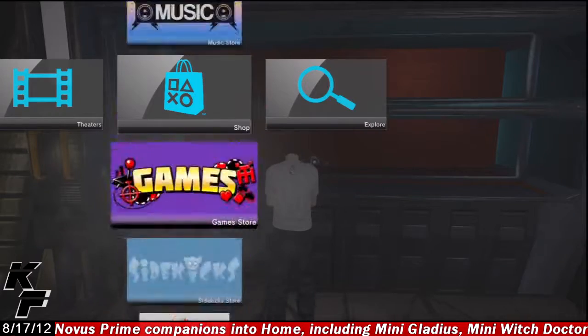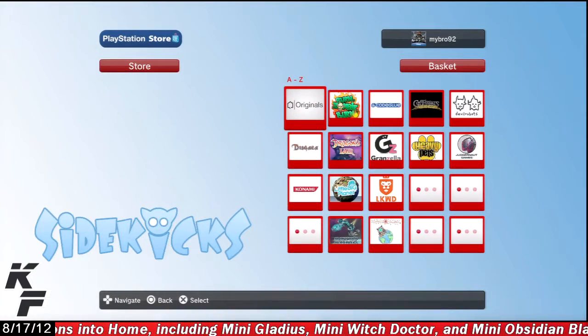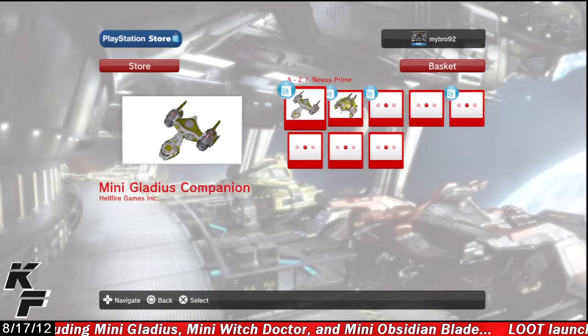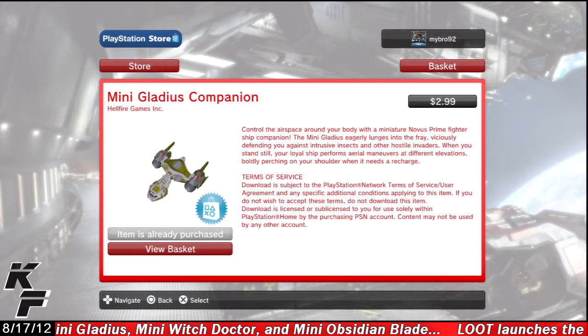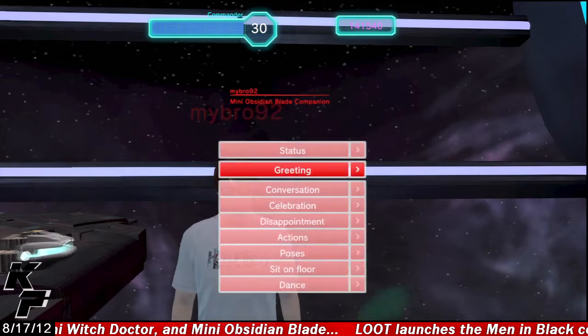If you would like to purchase one of these companions, all you have to do is head over to the Sidekick Store, go down to the Novus Prime icon, and you should see all three of these mini ship companions available for the price of $2.99 each. I hope you guys enjoyed this quick little video and I will see you all next time.